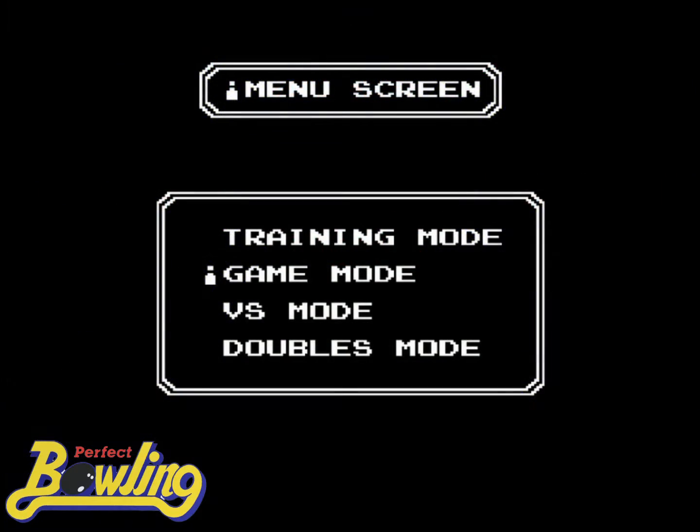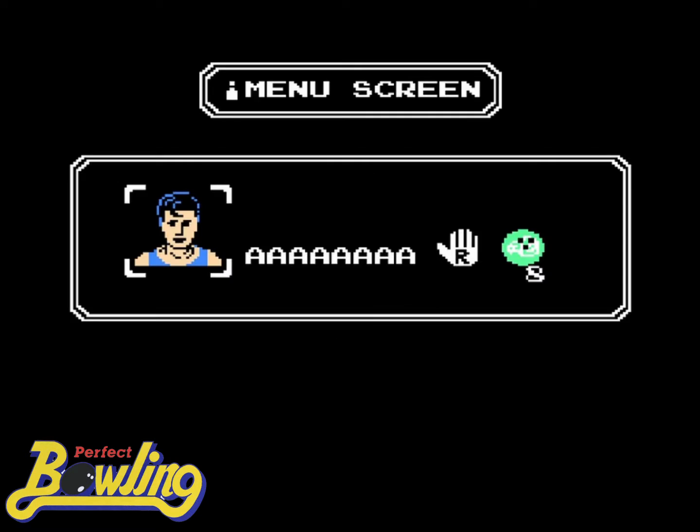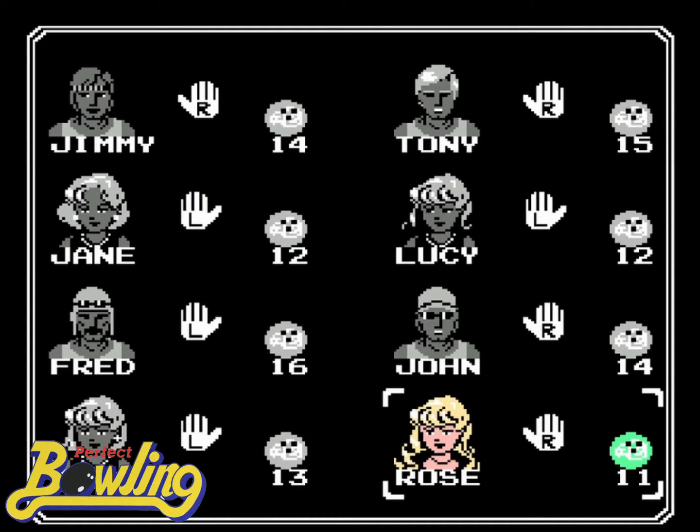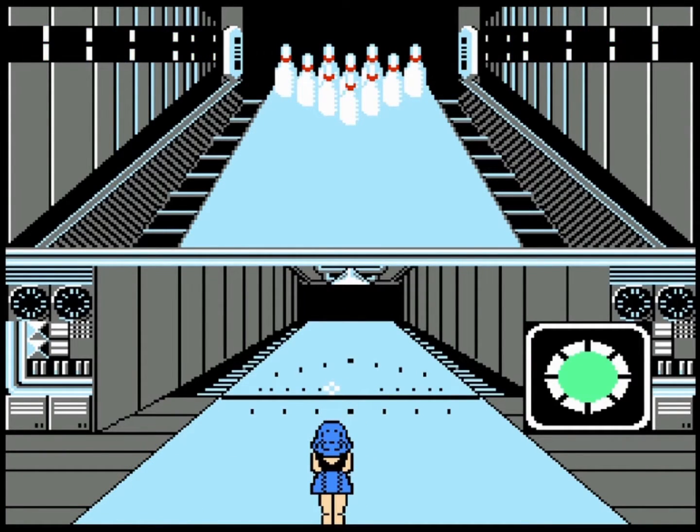In game mode, you select the number of matches you want to play, then choose between two very basic male and female characters, enter your name, select your bowling arm and how heavy a ball you want. Then you go to select your opponent from a less-than-diverse list, each with a variation of bowling arm and ball weight.